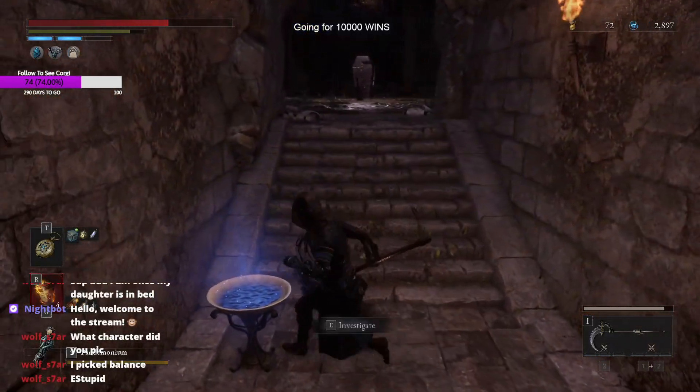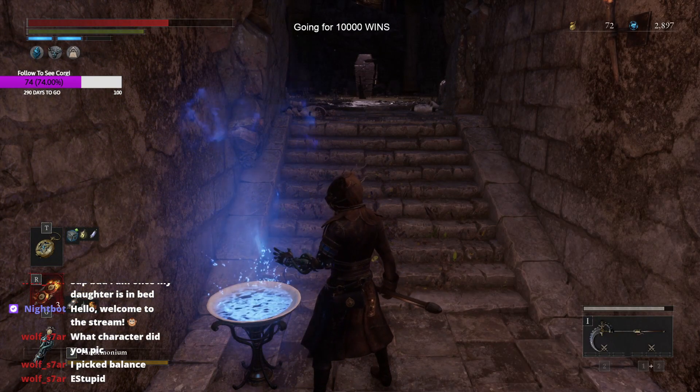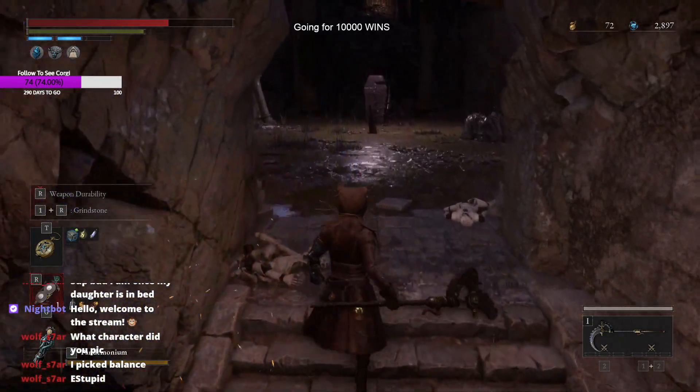What's up guys, it's Little Dose coming back with another Lies of P video. Today I'm going to be showing you how to basically beat the Black Brotherhood boss pretty easily. First things first, you want to go to the boss fight and summon that guy at the door — it makes the fight a whole lot easier.